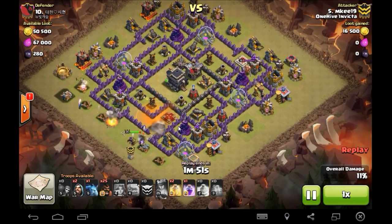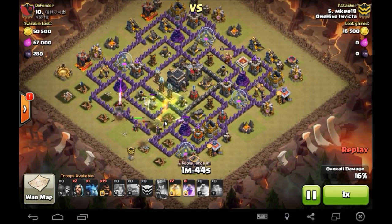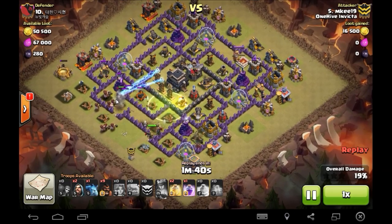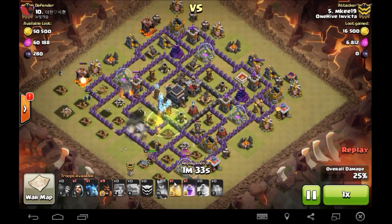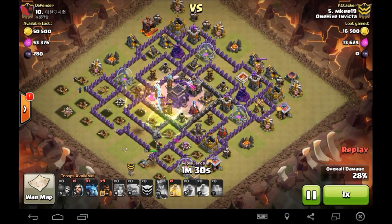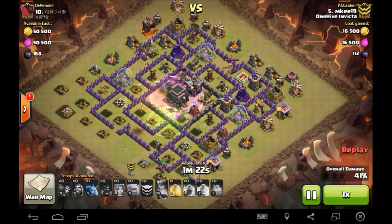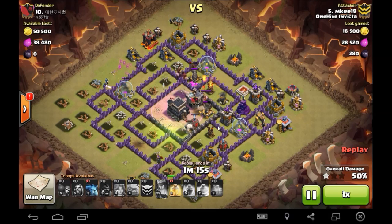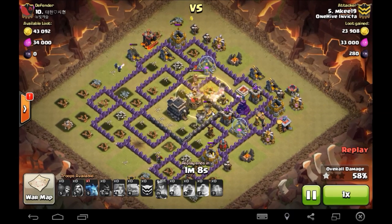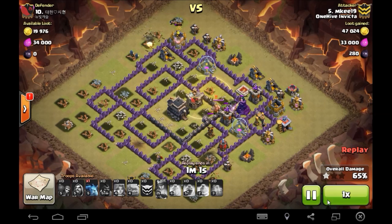The defensive queen is now down, jump goes down, and the valks just continue right into the core and take out those defenses. One valk is kind of wandering and the golem goes in late, but no big deal. MK starts reinforcing everything with hogs — no real chance of any bombs. He's still got a heal in the bag and also has a rage. He rages through this core — these hogs just shred through the defenses, two-shotting teslas and three- to four-shotting x-bows. Still has a golem in there doing work. One more heal goes down for the three o'clock position to take care of the rest of those hogs.